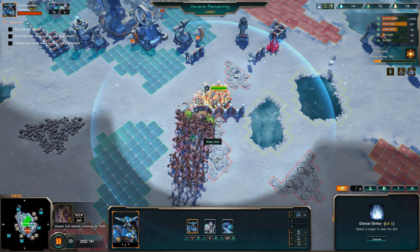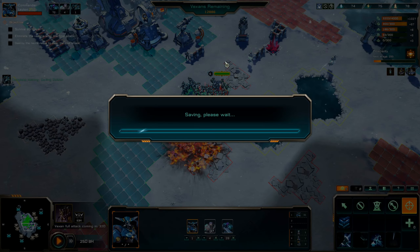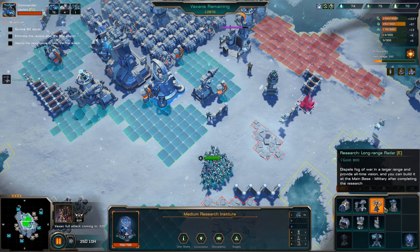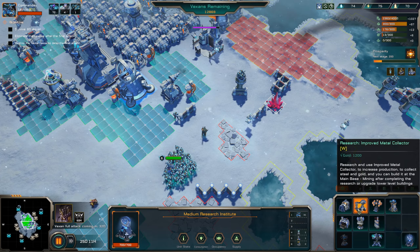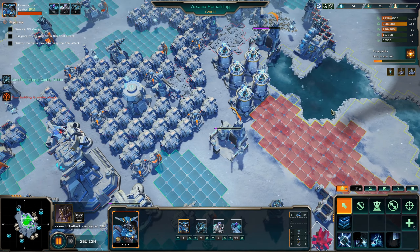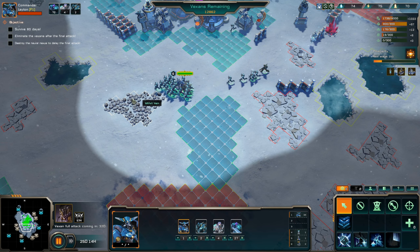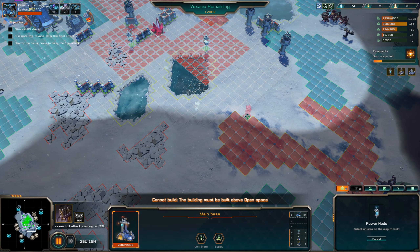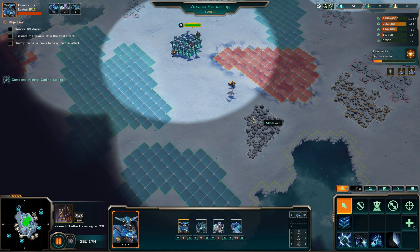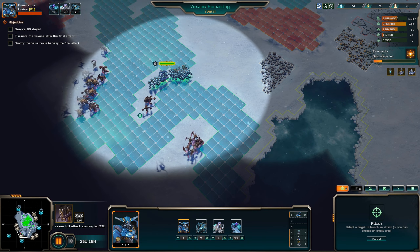Should I even use the orbital strike? Yeah — boom. And that'll do it. Okay, next I want to produce — I'm not gonna get the factory just yet. We need to continue working on our income. Once I get enough gatling soldiers out, I'm gonna push one of those colonies. Start expanding this area over here as well.